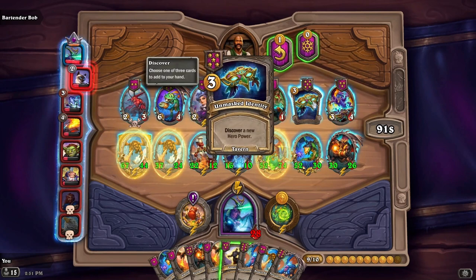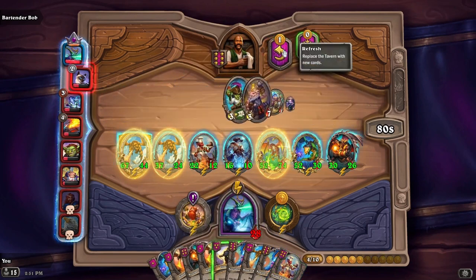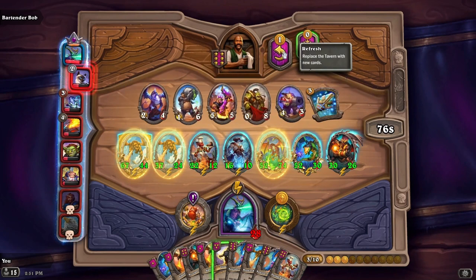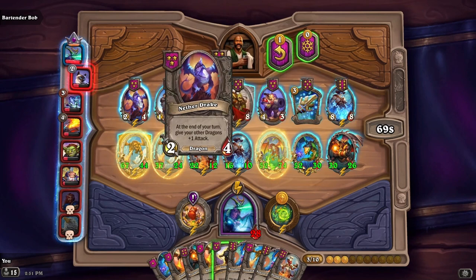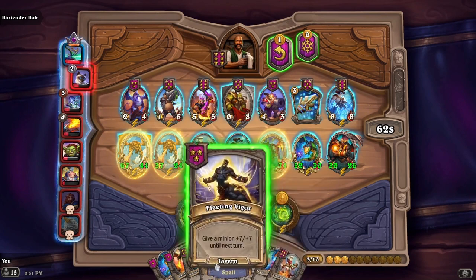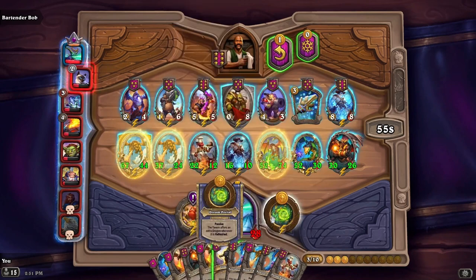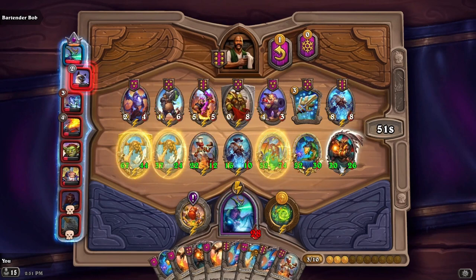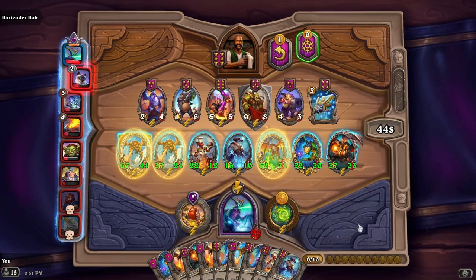Discover a new hero power — no thank you. Oh yeah, we want that one and we don't want that one. We could take another — at the end of your turn get two random tavern spells. Give your other dragons plus one attack. I feel like I'll just wait until I have a third of something, but I might as well give plus seven, plus seven. I'll take this — we are hustling!